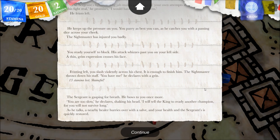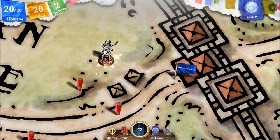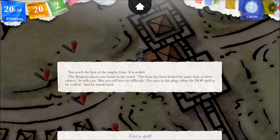I'm not going to try again. The sergeant is gasping for breath and bows to you once more: 'You are too slow. I will tell the king to ready another champion, for you will not survive long.' As he talks, a nearby healer hurries over with a salve, and your health and the sergeant's is quickly restored. I don't know if I could have used spells during that battle — I'll try to experiment with that next time, or read up on how to use spells during battle. It takes up your stamina anyway, which I needed.